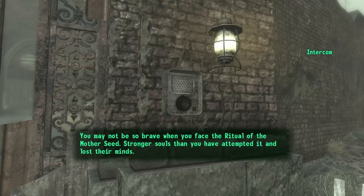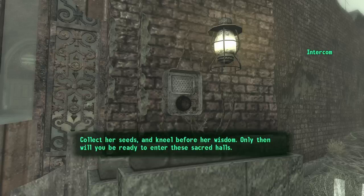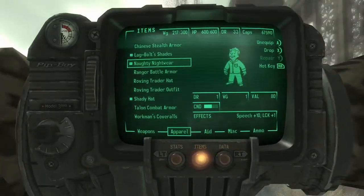You may not be so brave when you face the ritual of the mother seed. Stronger souls than you have attempted it and lost their minds. It's your quest of the great bog, and within you shall find the mother of all punga fruit. She stands taller than a man and her vines guide our future. Collect her seeds and kneel before her wisdom. Only then will you be ready to enter these sacred halls. They never gonna send me on a quest without a quest.